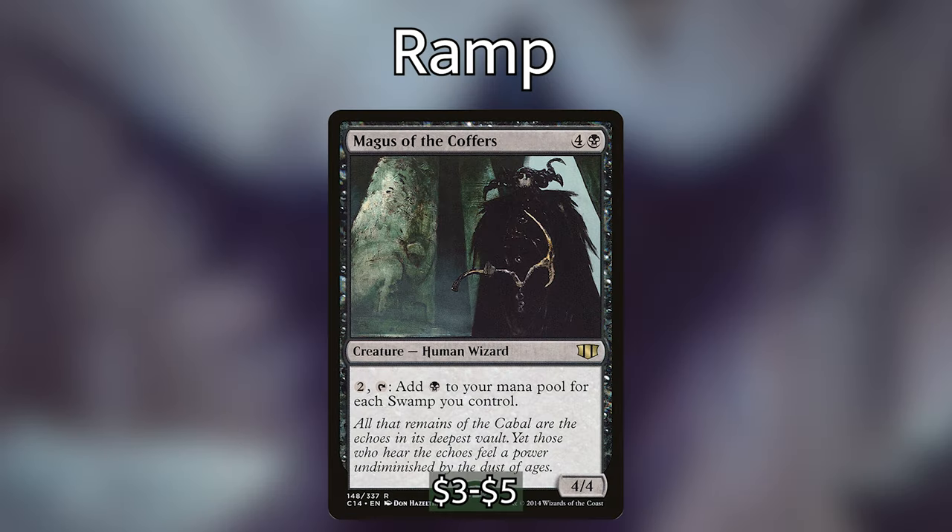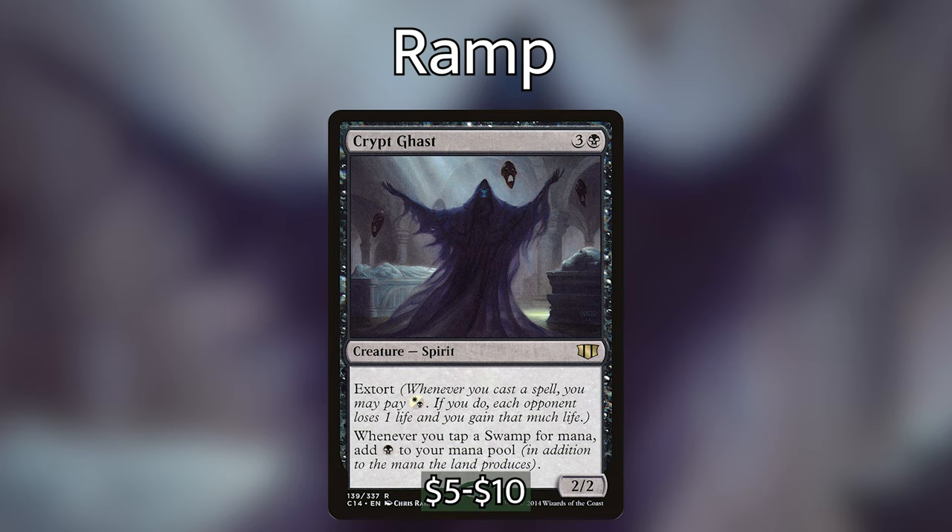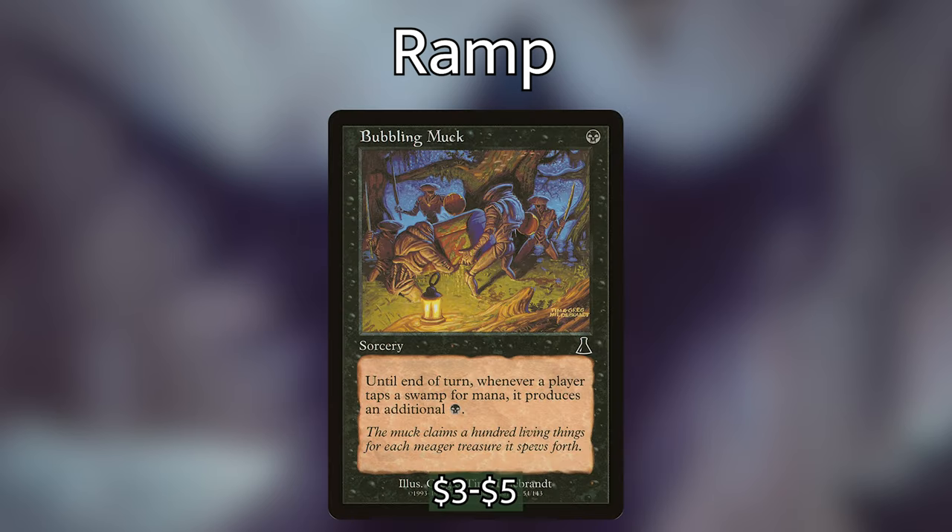We're also playing Magus of the Coffers, a budget alternative to Cabal Coffers. It's a human wizard with an activated ability: for 2 and tapping it, we can add a black to our mana pool for each swamp we control. Since we're in mono black and only playing swamps, it can often give us 6 to 7 mana. We're also playing Crypt Ghast — whenever you tap a swamp for mana, you add an additional black, basically doubling all our swamps. And we're playing Bubbling Muck, a ritual that for 1 black makes all swamps tap for an additional black until end of turn. If our opponents are getting down to 10 or 20 life, we can cast Bubbling Muck and activate Tiny Bones a bunch of times in one turn.